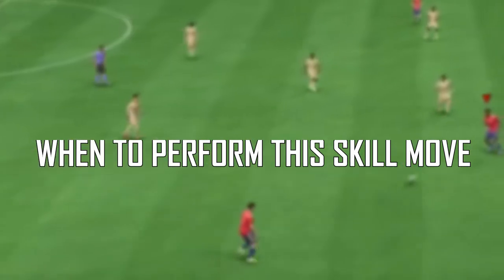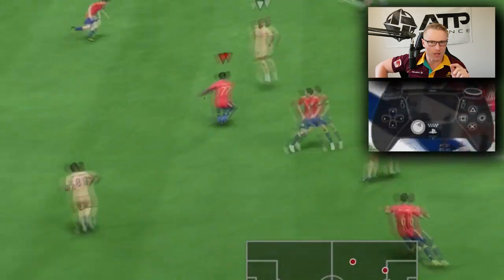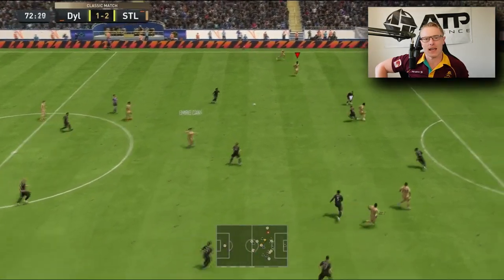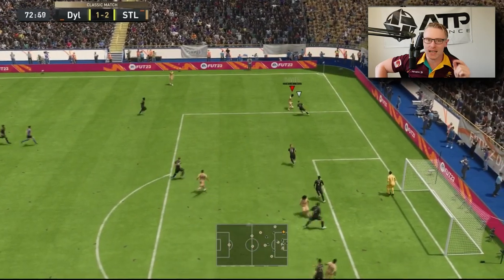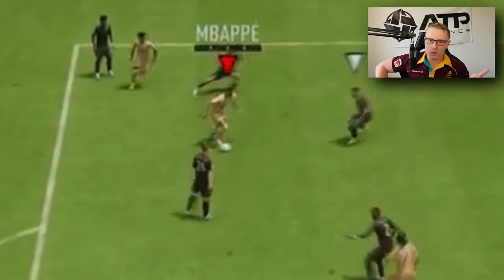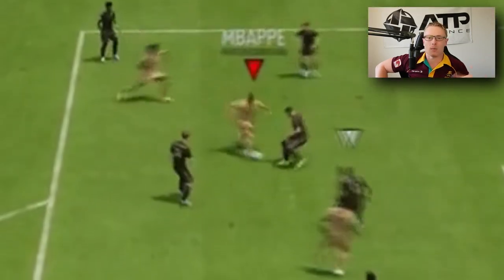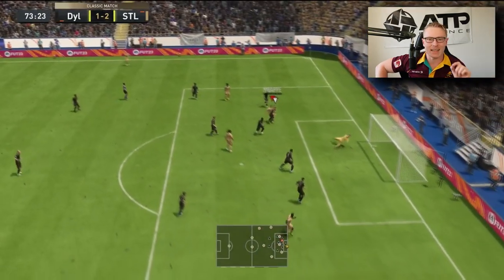The best time to perform this is when you are one-on-one with the defender and he is just approaching you — not too close, but not too far away. You perform it and you will burst away to the left. Another great time to perform this skill move is actually when you're standing still. Perform a fake shot stop, an L1 stop, a fake Rabona — whatever it is — stop, stand still, and hit the Elastico.